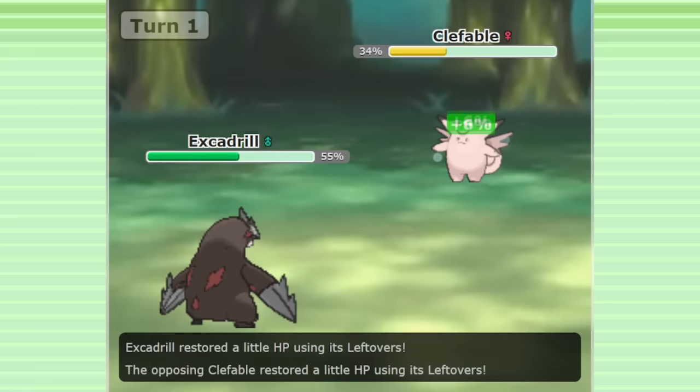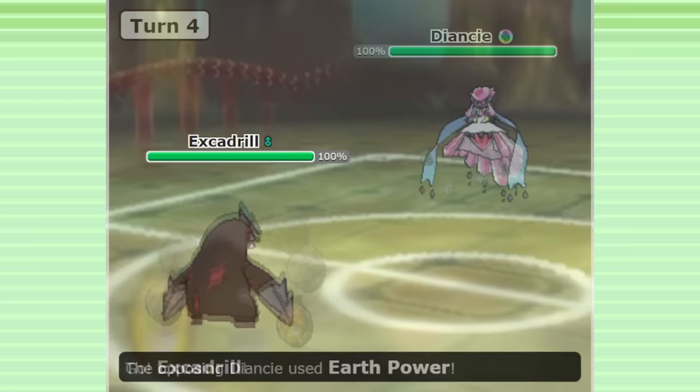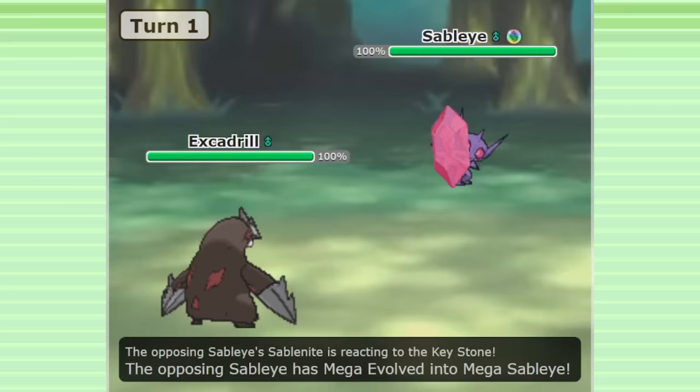Mold Breaker also became a lot more useful, since Magic Bounce was a more relevant presence with Pokémon like Mega Diancie in the metagame. Mega Sableye was also formally allowed in Gen 6 OU but got banned later on. While it was legal, Mold Breaker was very useful to safely create Stealth Rock or Toxic against Mega Sableye.